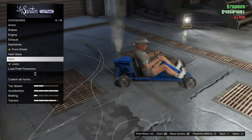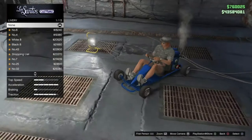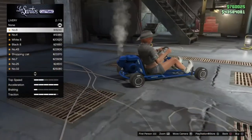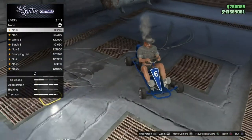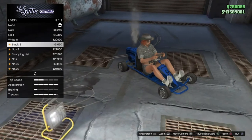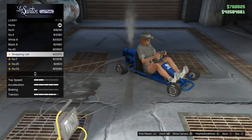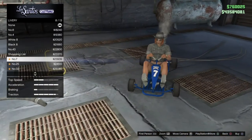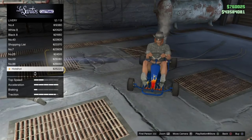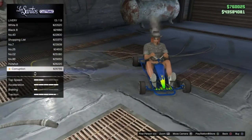It does have a horn, which is kind of amusing. For livery options there are a few, though there isn't much area to put them on. Available liveries include number 6, number 4, white 8, black 8, number 43, the shopping list, number 7, number 25, number 2, number 86, Hot Shot which is just some flames, and Corruption.